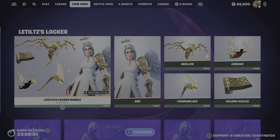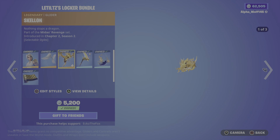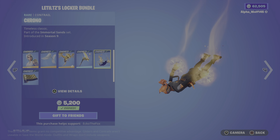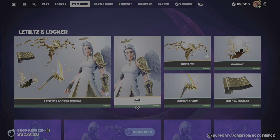We have the Lee Tilt Locker Bundle, I think that's how it's said. So we have the Ark, with the Ark Wings Back Bling, and the Skeleton Glider, with the Prisma Blade Pickaxe, and the Chrono Contrail, and the Golden Scares Wrap. I already have everything in this bundle, so don't need nothing.